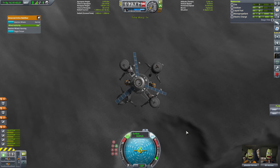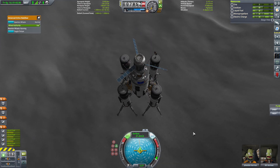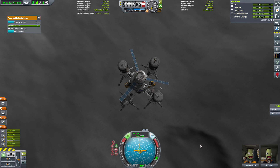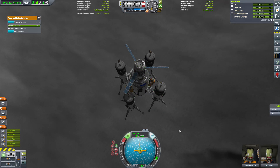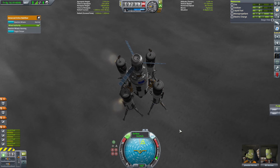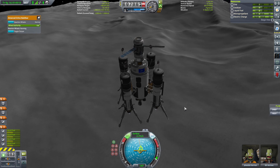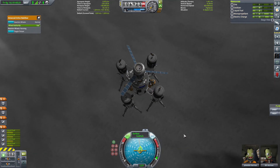Jetzt fängt er wieder an zu schwanken. Bringt das was, wenn ich... verschiebt das den Schwerpunkt? Nein – wahrscheinlich, weil wir nur 2 davon mit haben und deshalb auf der Achse weniger. 1 km auf 4 Meter. Jetzt zieht sich die Landung wieder hin. Du gehst wieder Retrograde, mein Freund.